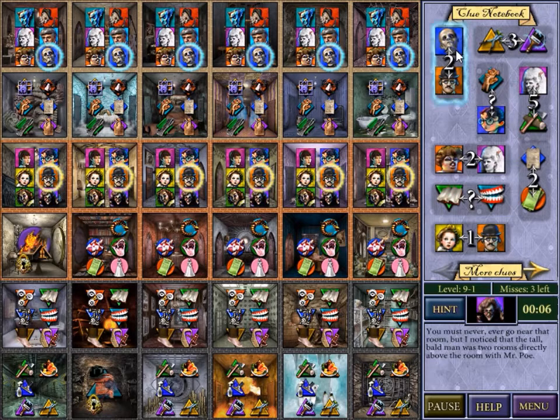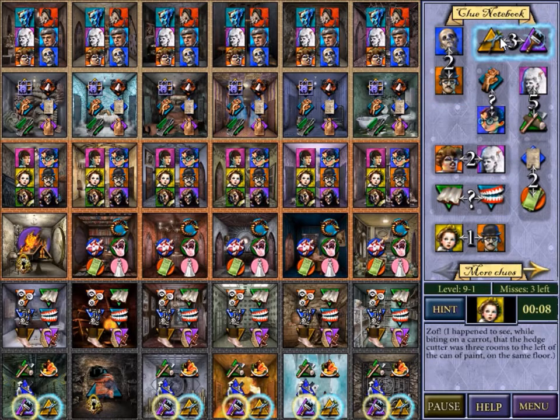Okay, so this clue tells us absolutely nothing. This clue helps us out a bit. Paint is three to the right of flippers. So this is three to the right of flippers, and then three to the right of these flippers — one, two, three — so paint can be here. And then every other pair of flippers basically runs into... yeah, those are the only other pairs of flippers that we can have.